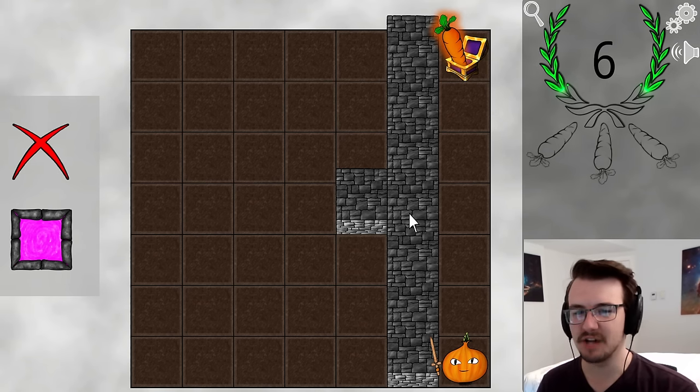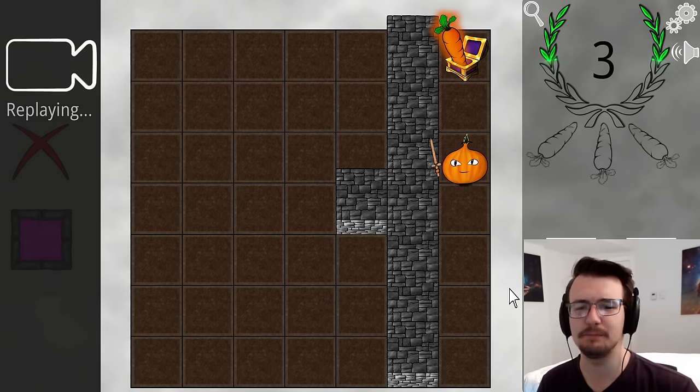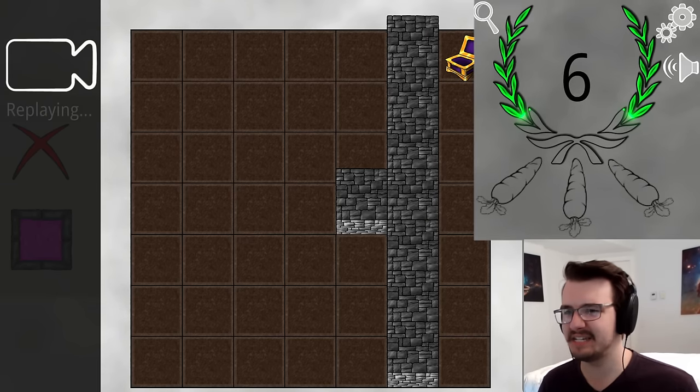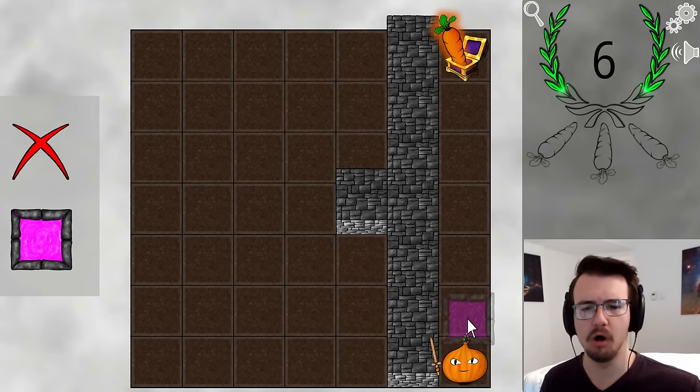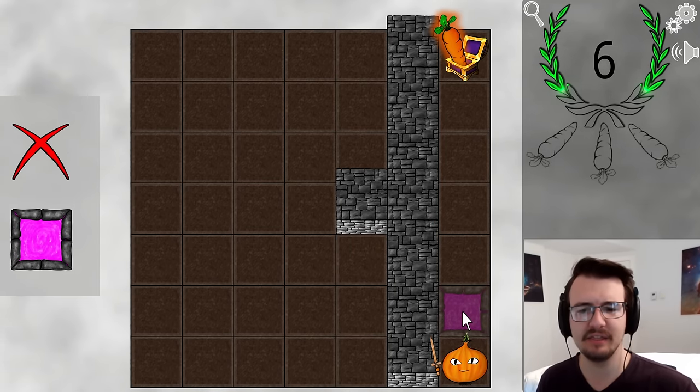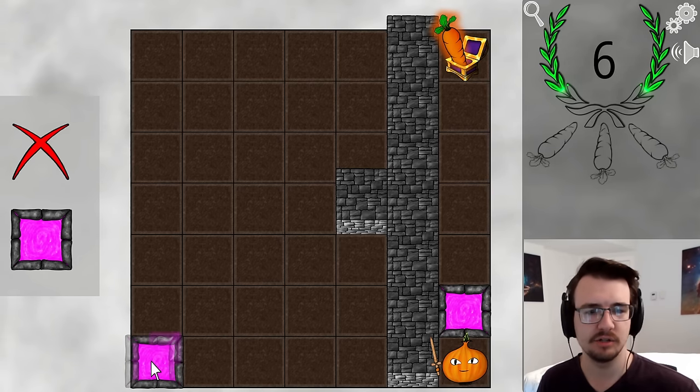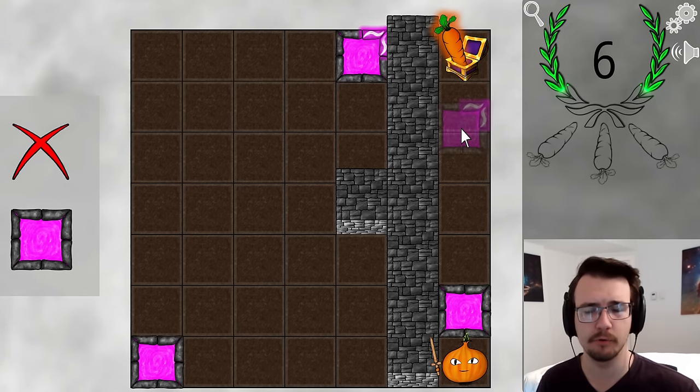There are unremovable walls, and the only thing I can place are portals. At least this enemy is pretty basic — he'll only move one square at a time. But interestingly, six moves almost gets me one carrot. I mean, the simplest thing I can think of is put a portal here just to get him out of here, and then drop him in a corner, make him go to the other corner.